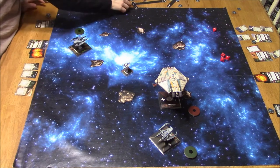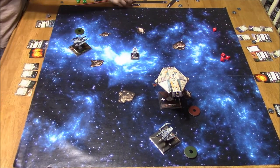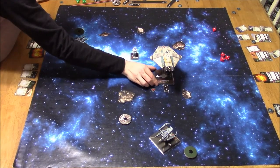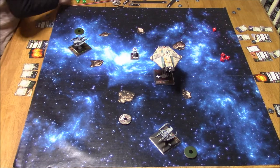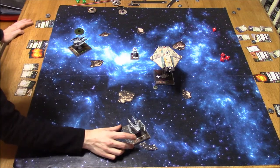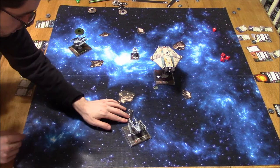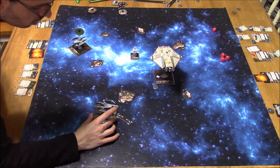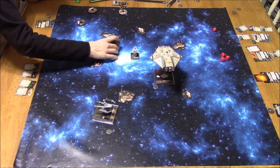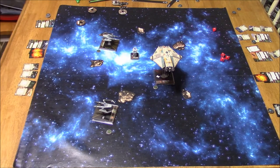So the A-Wing is doing a 1 hard turn. He decides to boost to try and block me. And the Ghost, being stressed, does a 1 straight to clear that stress — takes an evade. I do a 1 hard turn here and can't boost. So I decided to boost behind the asteroid so that if he shoots at me, I'll have a bit more protection.